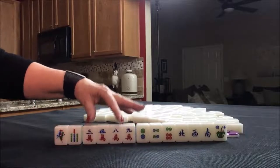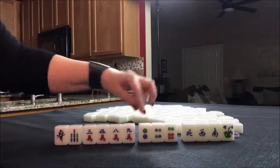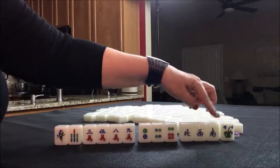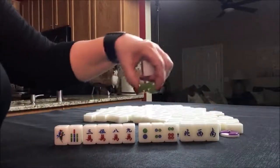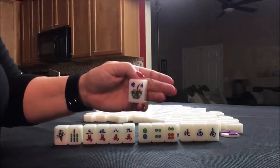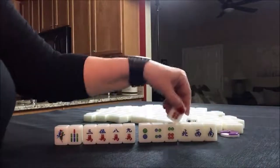Then we have the character suit, which is called Cracks: 3, 5, 8, 9. And then we have the dot suit: 2, 4, 6. We also have some winds — north, west, and south — and a flower. The flowers are not part of your hand; they're bonus tiles. We're in seat two and this is a number four flower, so we won't get score for that. We'll expose it and get a replacement — a seven dot.